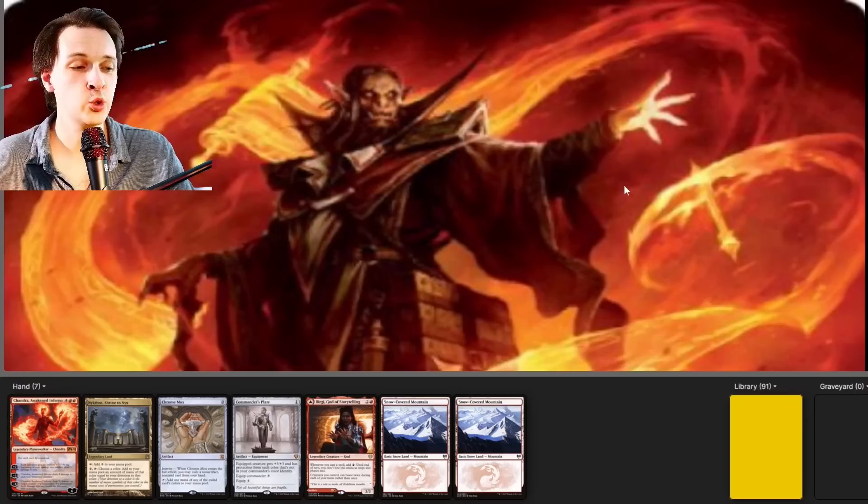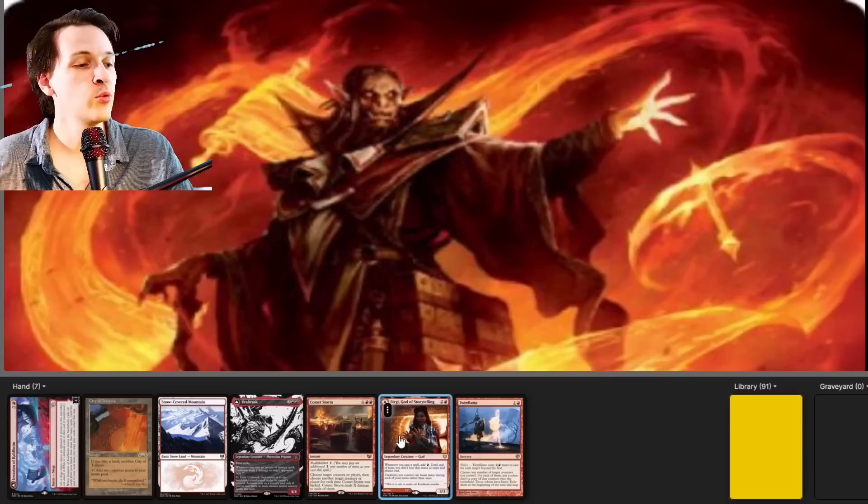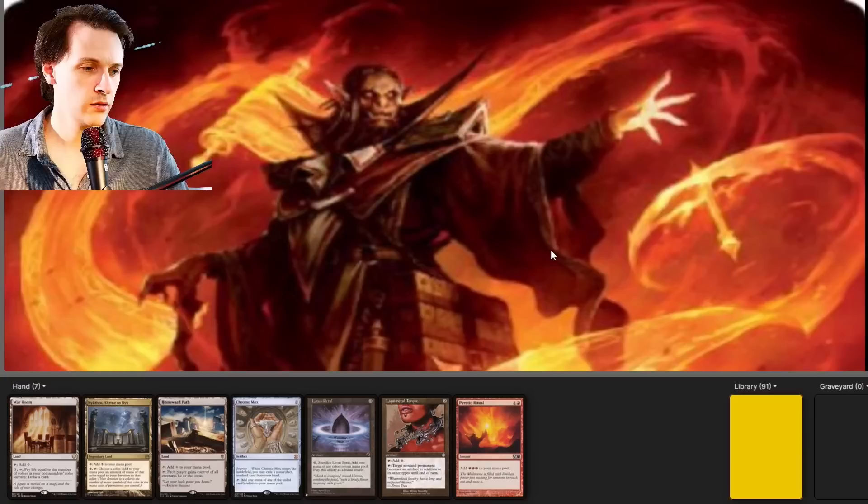Go ahead, Mons. Our first 7 has a Birgi on turn 2, but we don't really have anything to develop forward afterwards with Birgi. It could be cool to just storm off with Birgi and do value things, but we don't have a hand that will do that, so we're mulliganing. Once again we have Birgi turn 2 with a City of Traitors, but we're getting stuck. We could keep this because with Twin Flame, if someone plays something like Dockside we get mana from Birgi — but it's just sitting there doing nothing. Going down to 6.